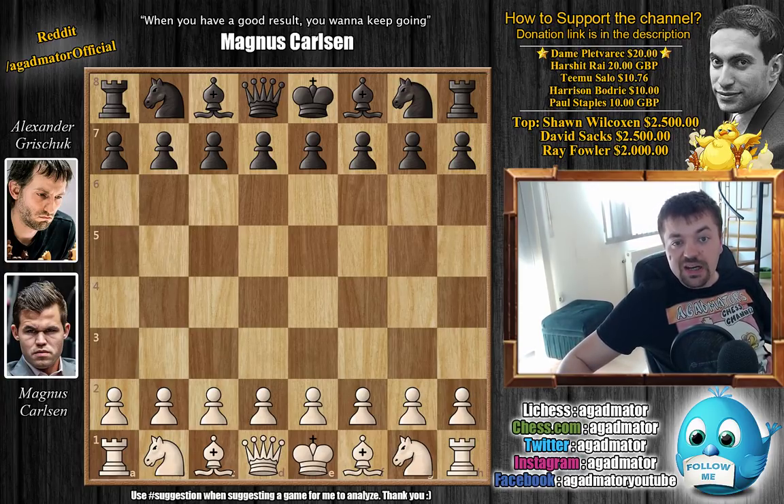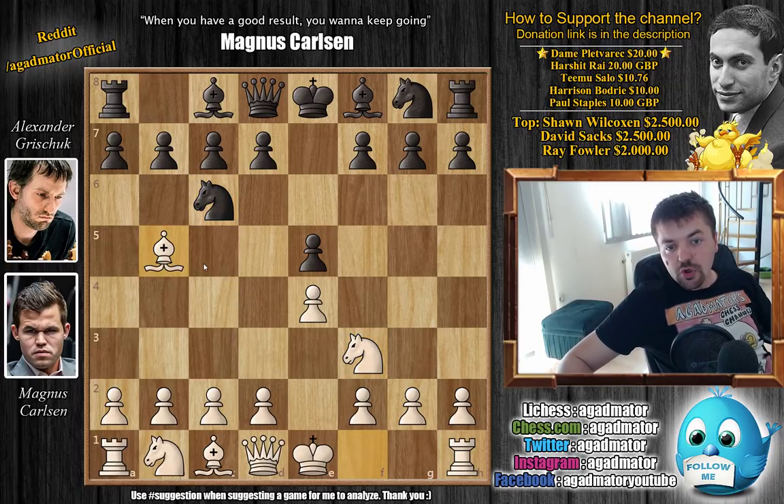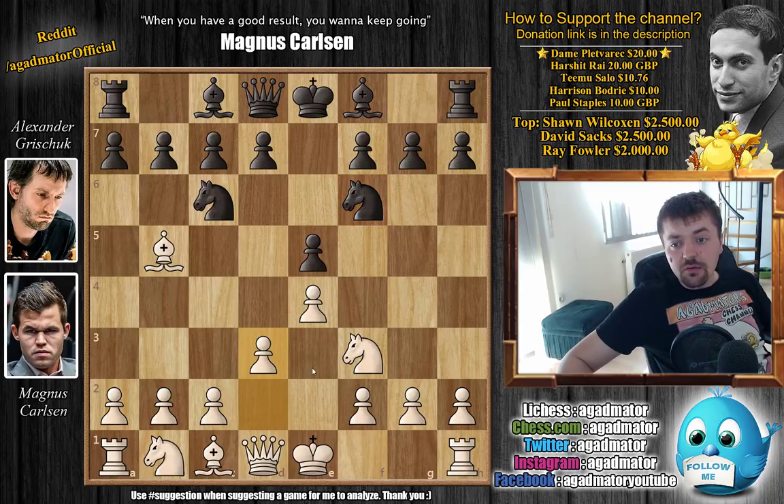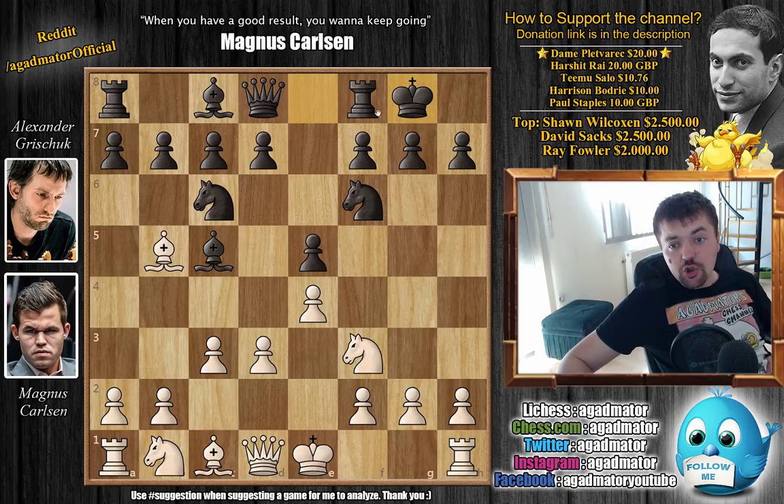It's a very nice, rare line of the Berlin Defense. Carlsen opens with e4, e5, knight to f3, knight to c6, bishop to b5 - the Ruy Lopez is on the board. Knight to f6, then d3, and bishop to c5 - the most commonly played line of the Berlin today. Carlsen plays c3, preparing the early retreat of the bishop via bishop to a4 and c2, and Grishuk castles.